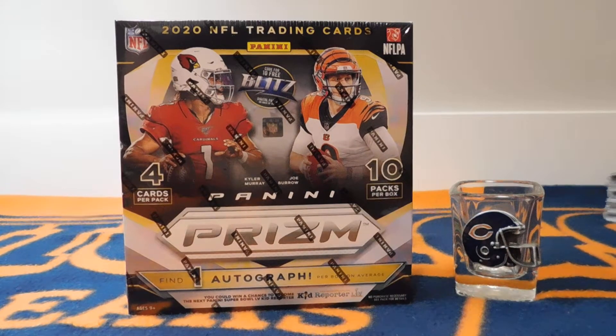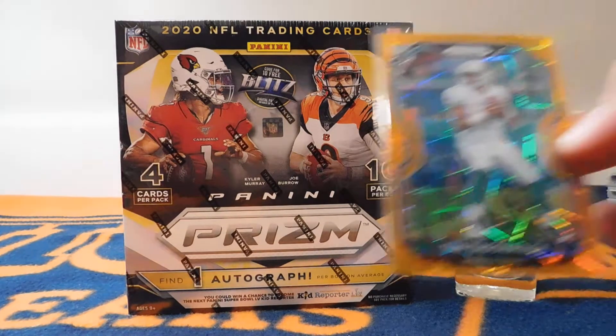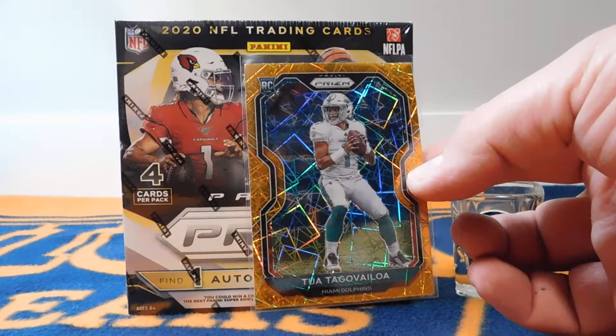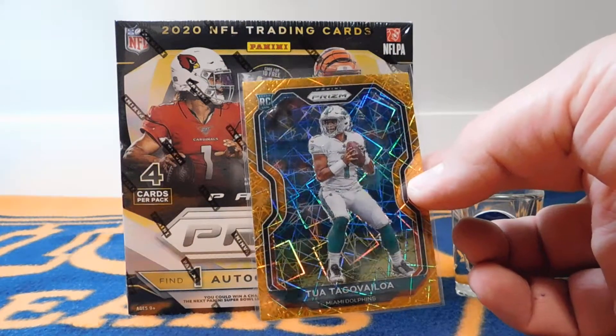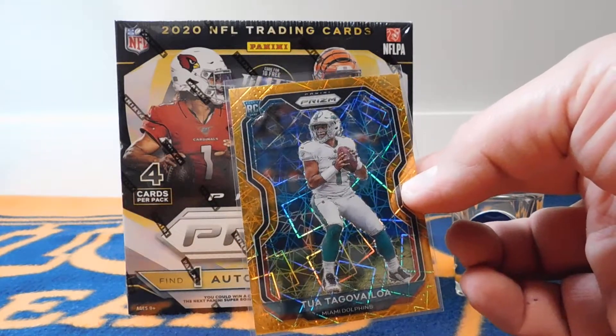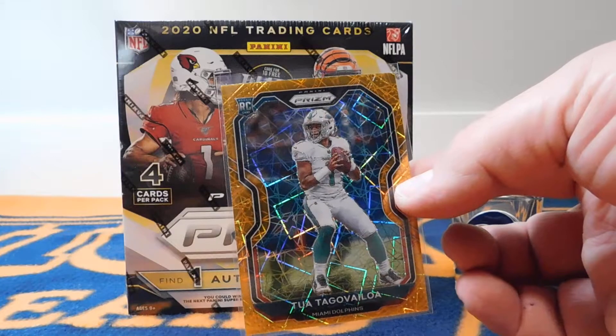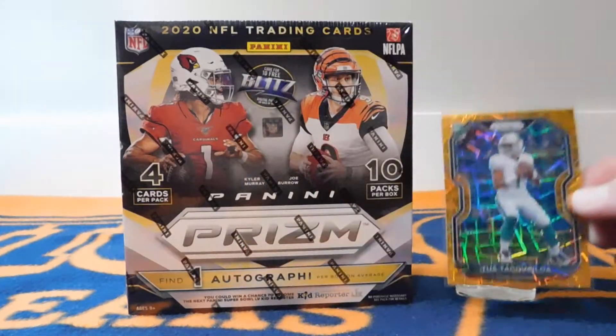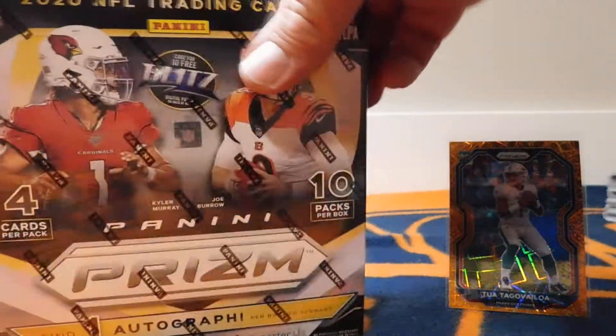The big pull — for those of you who maybe didn't watch my other video — there were some nice cards in there. The Joe Burrow was pretty nice, but this was a really nice Tua card. So this is the laser prism. I was real excited about that. Hopefully we can have some continued luck today with this one.